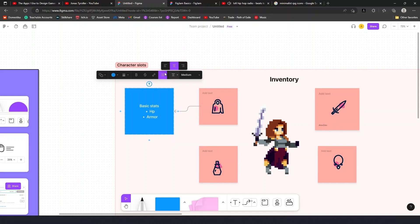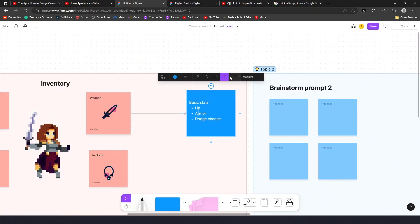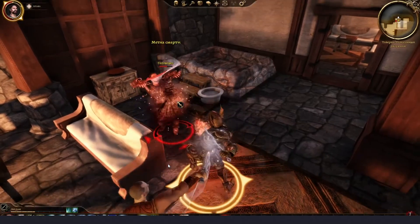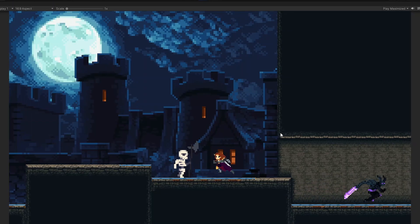So I have a task to avoid that complexity but still make it interesting to design your own build. Let me introduce the slots I've planned. We have a weapon with basic stats such as damage, crit chance, and most importantly some unique effects. I want an attack modifier that can burn, freeze, or electrify enemies, plus unique modifiers that modify your abilities.